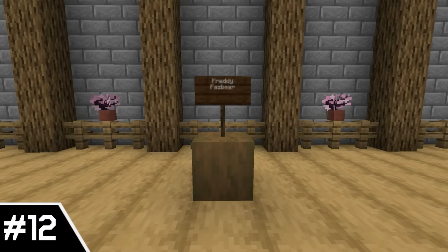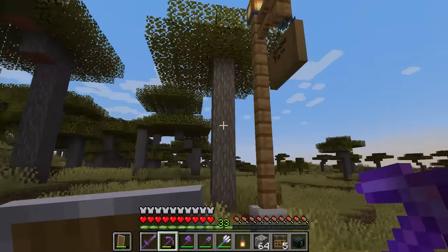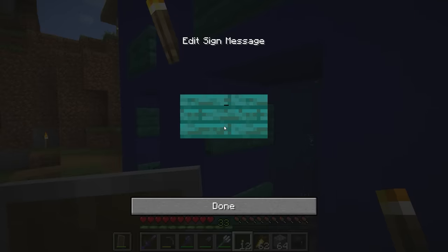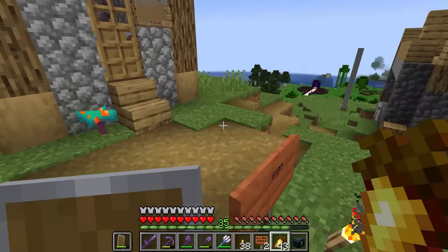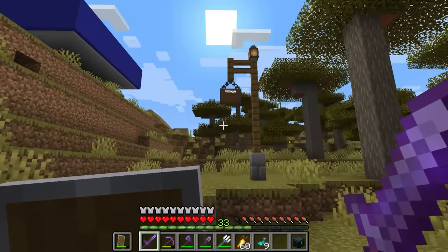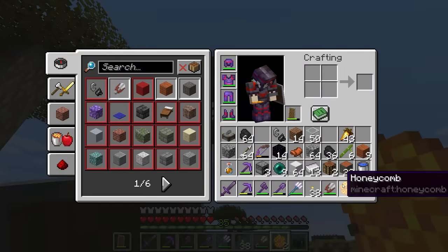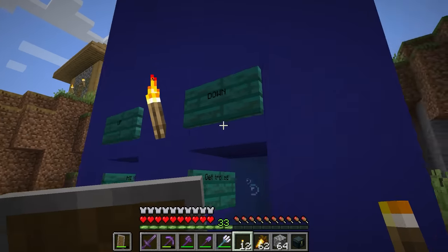Number 12: Sign Changes. This is actually about the changes to the original sign that also happened to apply to the hanging sign. Now you can not only edit signs, but the signs can also be double-sided. The editing sign thing was a long time coming, but I honestly wasn't expecting the double-sided signs. The double-sided feature will definitely come most in handy with the new hanging sign, so I'm really happy they decided to make this change now. You can also click on a sign with a honeycomb to stop it from being edited. This is another small feature, but one that I think will greatly improve the game.